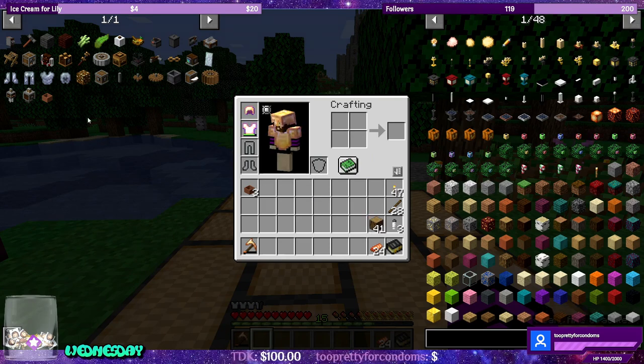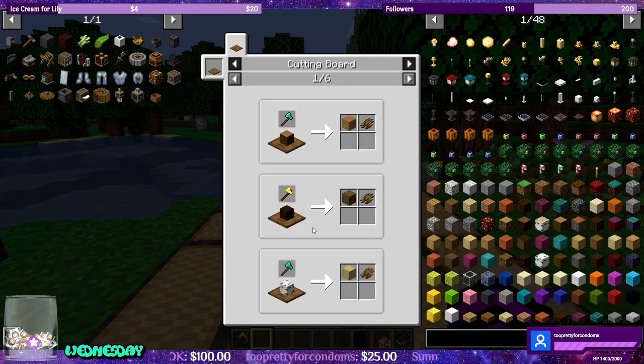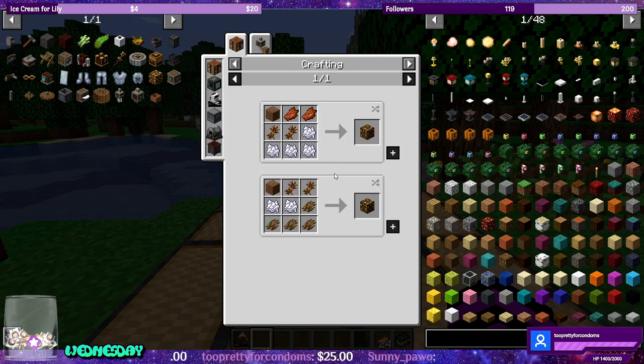Okay, so the next thing that I wanted to work on now that we have the hoppers — organic compost. So now we have bone meal. We need tree bark, which comes from chopping those. Or we can use more bone meal. I think I'd rather use the chopping block.